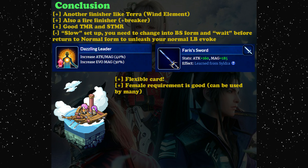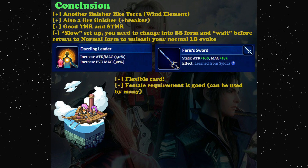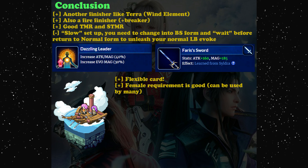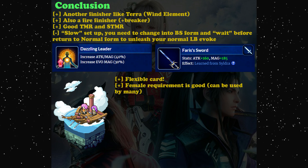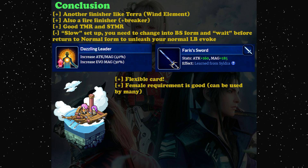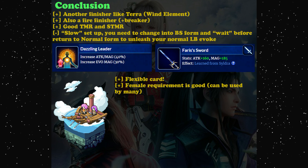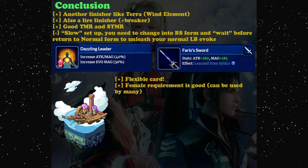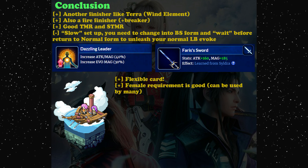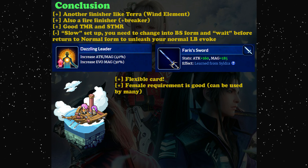In conclusion, Ferris is not a bad character, but if you're looking for someone more powerful than Terra, you may ignore her — Terra is still superior based on limit burst damage modifier. For Bravery form as a fire finisher, the damage is pale compared to her evoke, but it's a nice alternative. She can also become a breaker — just make sure you have entrust support if you want to use that 85% break constantly. If you don't need 85%, her 80% break is still pretty decent.